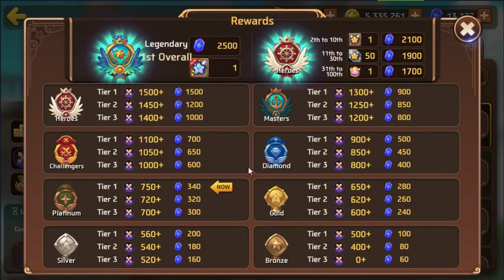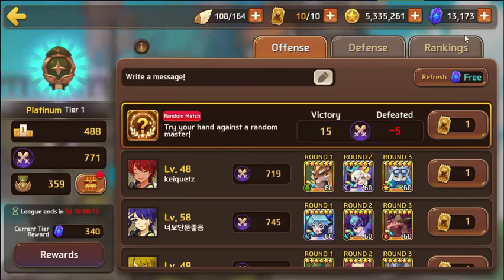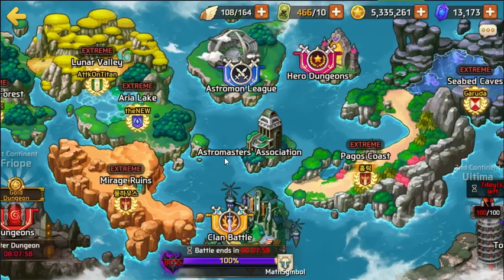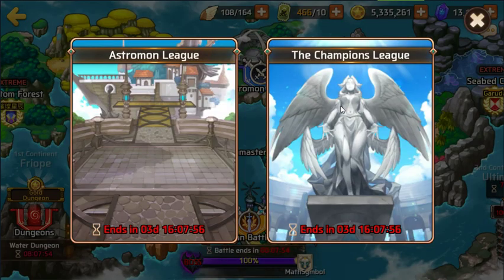From the champions league this past month I made 700 astro gems, placing in challengers one. The challengers arena rewards are a bit more than the regular arena but it's harder — you need three teams. If you place anywhere between challengers, masters, or heroes, you're looking at an extra 1,000 to 2,000 astro gems for that month in addition to your regular arena gems.